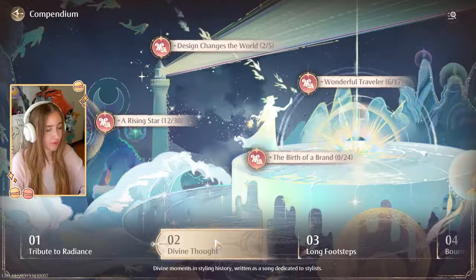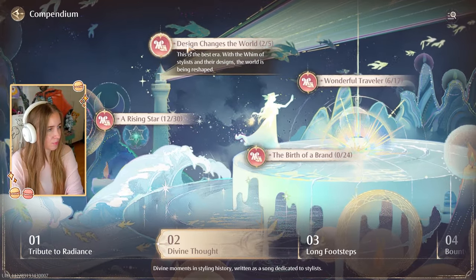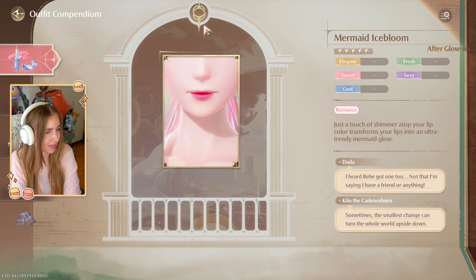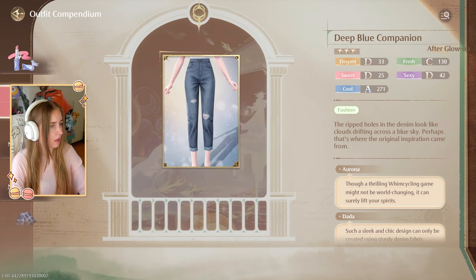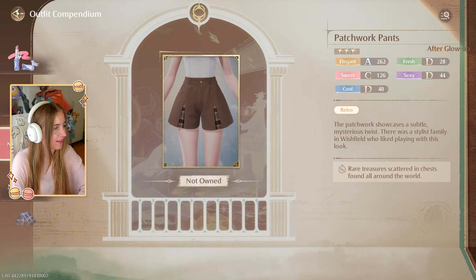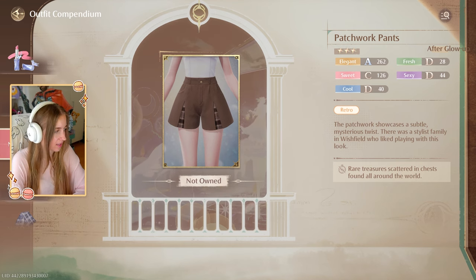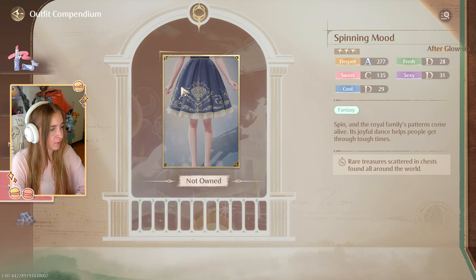Moving to the next tab: Vine Thought has more items. The first item is Mermaid Ice Bloom lips from the butterfly gacha. Then Deep Blue Companion jeans — the cut length doesn't work for me, but fine for casual outfits. We have Patchwork Pants: flared shorts with a design underneath. Then Spinning Mood — a really beautiful royally-looking lolita skirt in deep blue with a beautiful decal and white ribbon on the side. You can see where to get each item listed on the side.